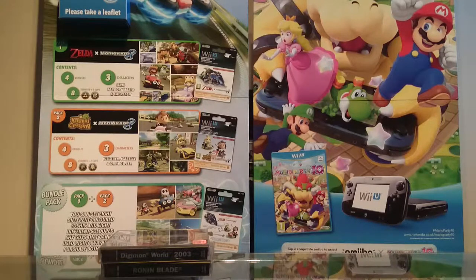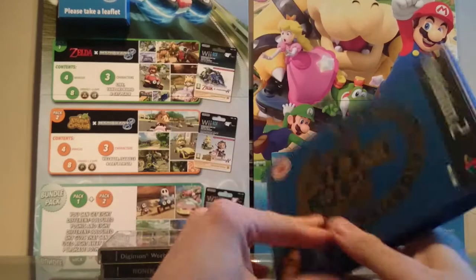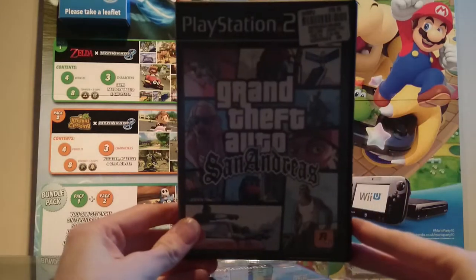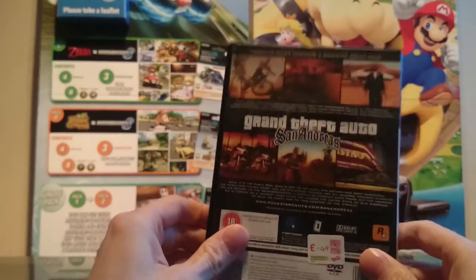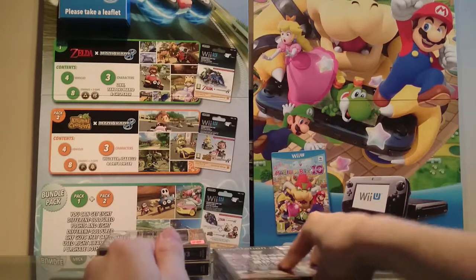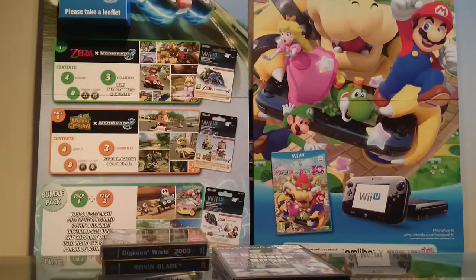Moving on to the PlayStation 2 games, we have Canis Canem Edit — the Rockstar Bully game. Next we have GTA San Andreas, another Rockstar game. I was never a big fan of San Andreas if I'm honest — I mean GTA 5 I love, it's set in the same world, same area I guess, but I just never gelled with San Andreas when it came out.